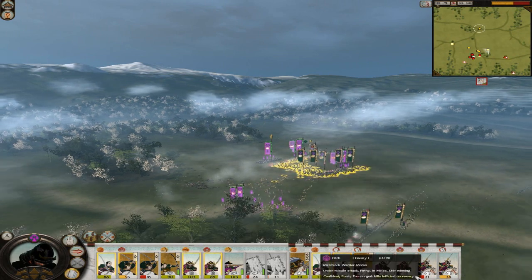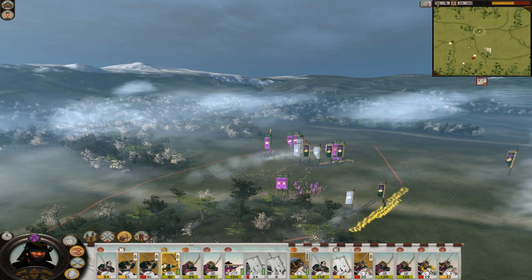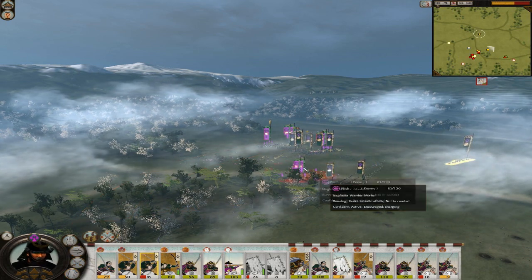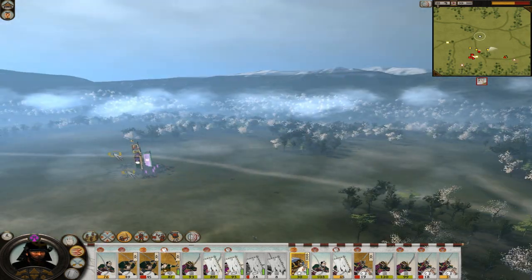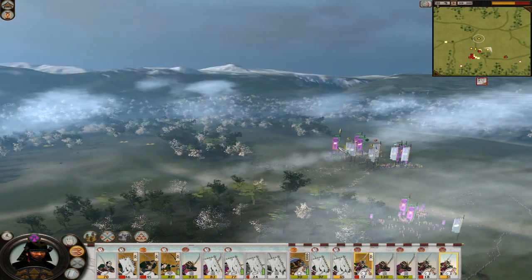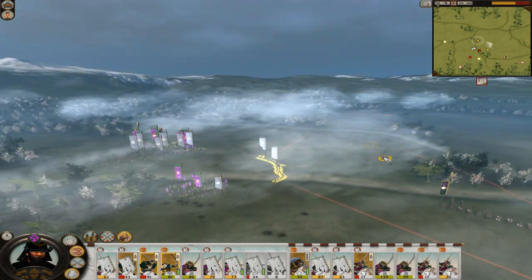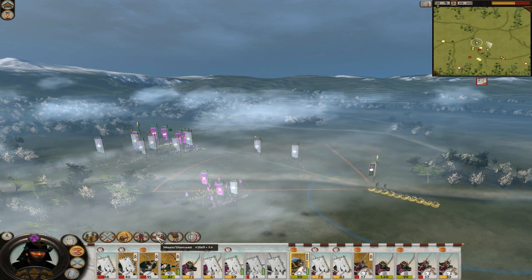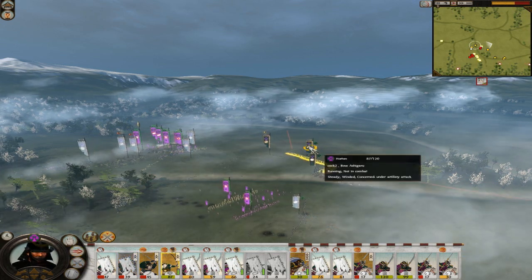I was getting rid of those units. He's got a couple of roaming speed units down here that are coming for my matchlocks and my bows, so I'm going to try and get rid of them and pull them away as quickly as I can, and I'm going to send a unit of Katana against them. As you can see the battle is kind of looking really bad for me here - I'm pretty much getting chain routed off the map, mainly because I didn't bring my general up, and also because he's got morale shocking units there that are just destroying me.